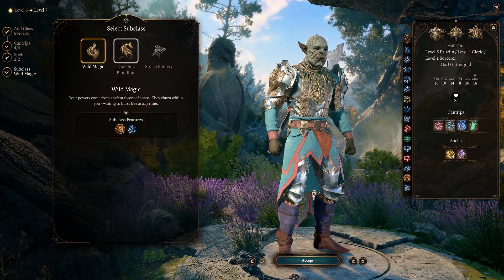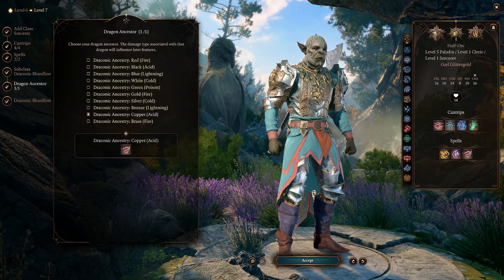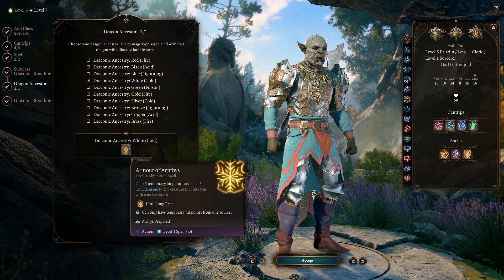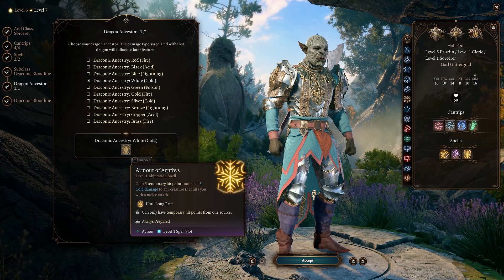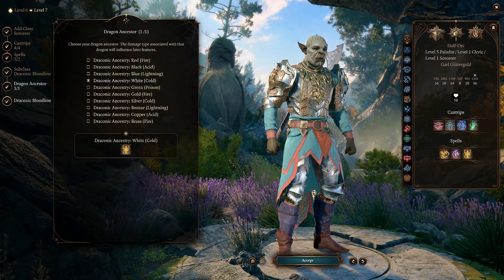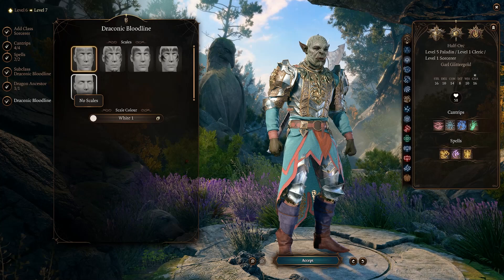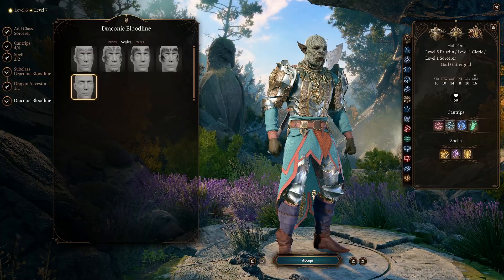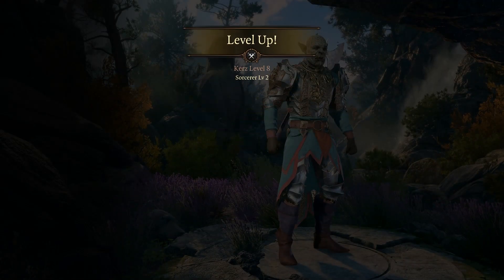As far as our subclass goes, we are going to select Draconic Bloodline and the ancestry actually does matter here. We're going to go ahead and select White because that gives us Armor of Agathys — so we don't have to take any sort of dip into Warlock in order to get this sweet armor. It's one of the best buffs in the game. You can add whatever sort of scales you want cosmetically, but we'll keep going all the way out in Sorcerer.